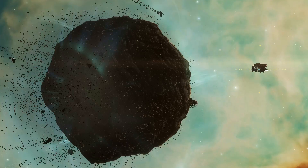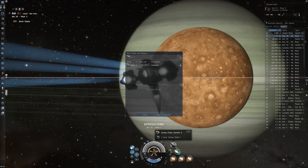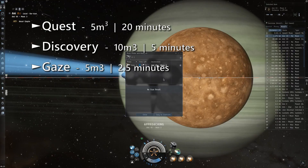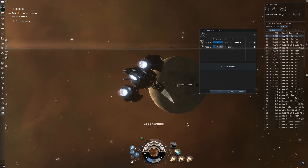Before we get into refineries themselves, it's a good time to mention that Moon scanning is also going to change. We will have a brand new survey probe launcher with three different variants of survey probes available. These are the Quest, Discovery, and Gaze survey probes.